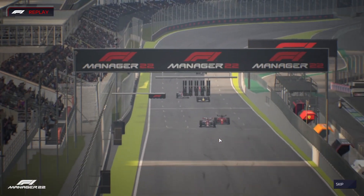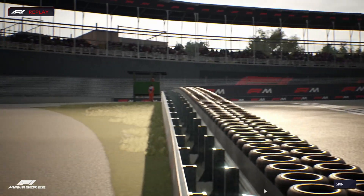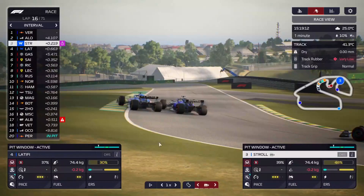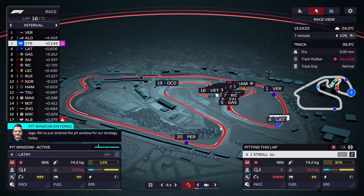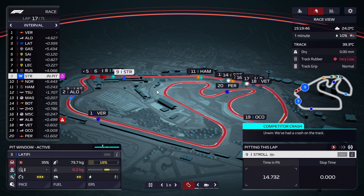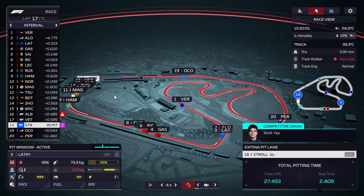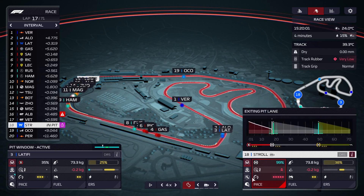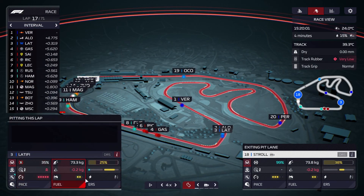We've had another incident involving Perez — he locked up and went into the wall. We're getting closer to the first pit stops, so I'm thinking we pit Stroll on this lap. We can't pit both at the same time, so we'll get Stroll in first. Stroll actually comes out in the back though — if we'd had just a couple more seconds we could have made something happen.